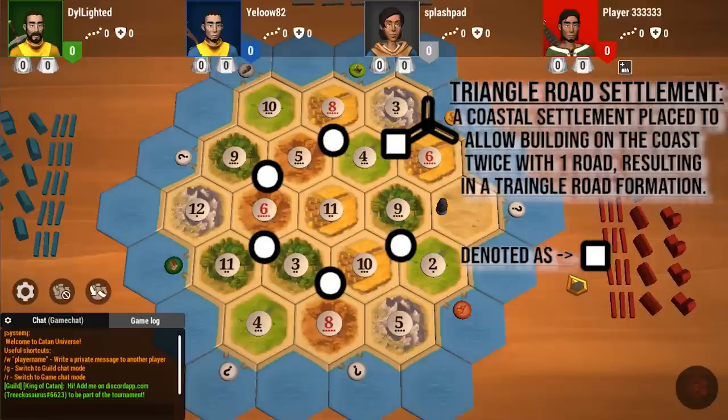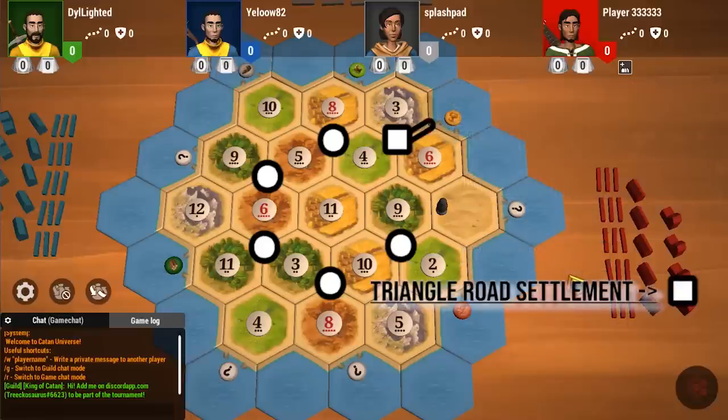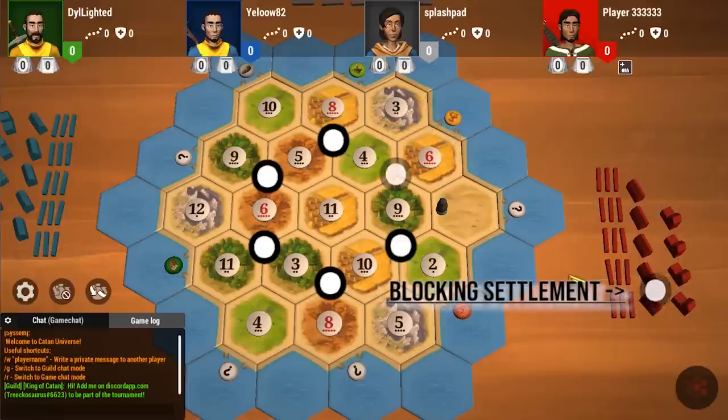So there are two types of settlements I'm going to be going over: the triangle road settlement, which is a 346, and the blocking settlement, which is the 469 or something like the 569.